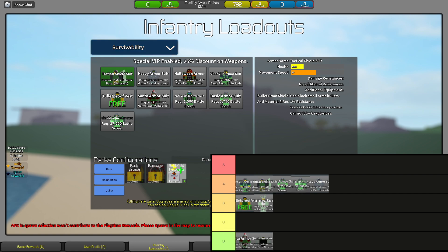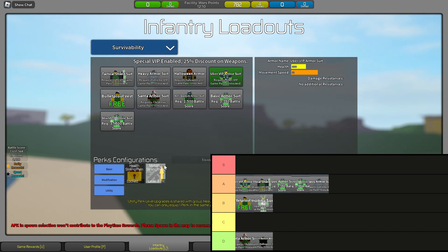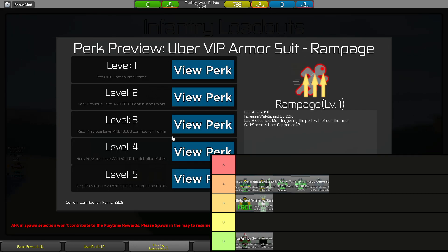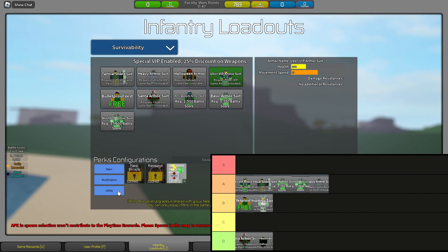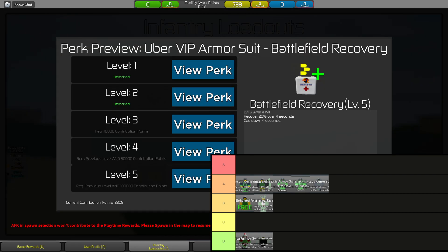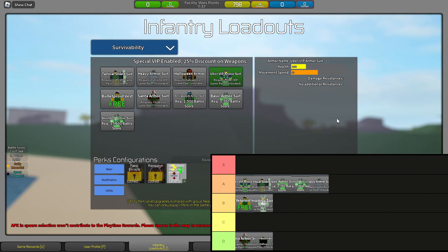Finally in A tier, Uber VIP Armor Suit. You get 1,300 health with 15 walk speed, but you can equip Mobility Strengthen, Flak Armor, and Battlefield Recovery — or Rampage. Rampage costs 100,000 contribution points. Holy — that is a lot of contribution points. Panic Escape is also 100,000, and Battlefield Recovery is also 100,000. Uber VIP is expensive, but it's worth it. I think it's top of A tier.